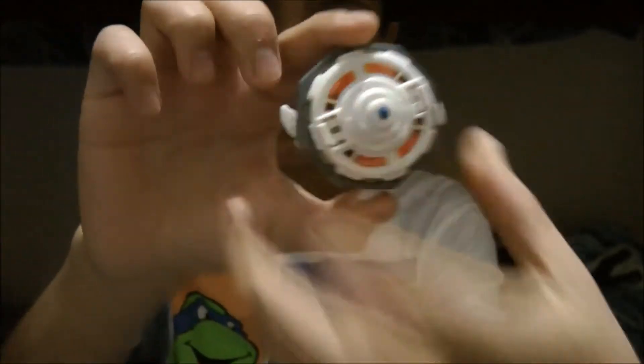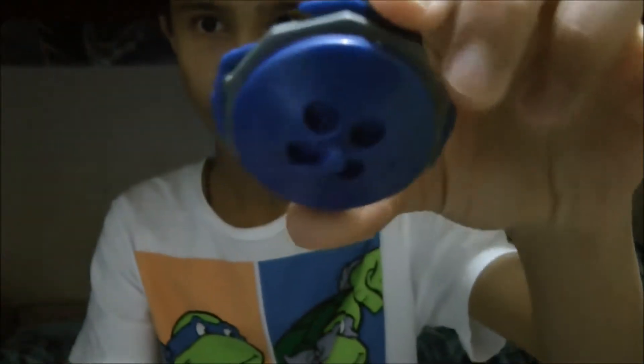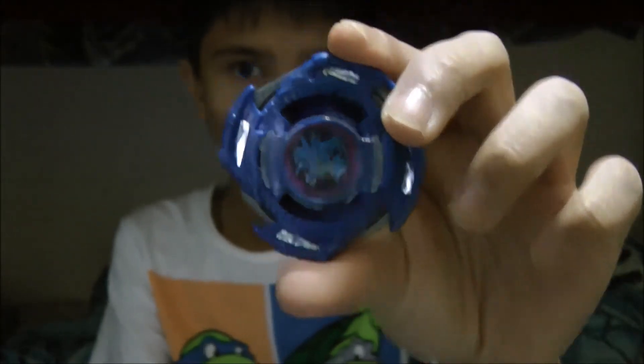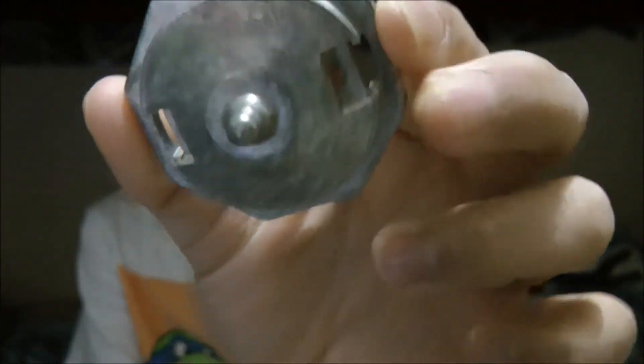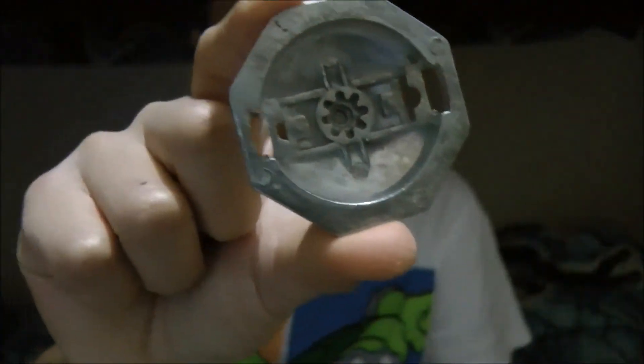I'll show you the blade itself. Start off with Dragoon — you've already seen this in the Bey battle with Dranzer S. And here's Ultimate Frostic Ice Dranzer. I had the base and the attack ring, but the attack ring broke. I still have the sticker but I put it away. One of the boxes also came with a metal defense ring or metal base — even though it's fake, I don't really care, never really seen one of these.